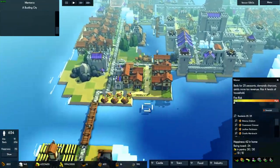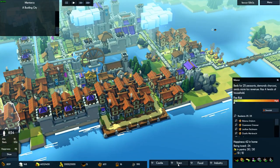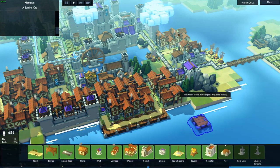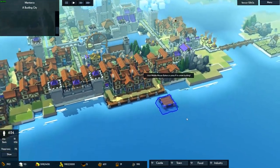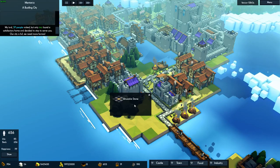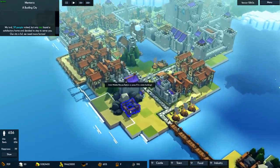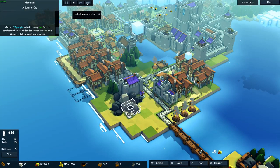We have no idle beds left, so let's start building on water again in this area. We have insufficient stone, but I guess we can remove something here because we have some stone available. Let's speed it up again.